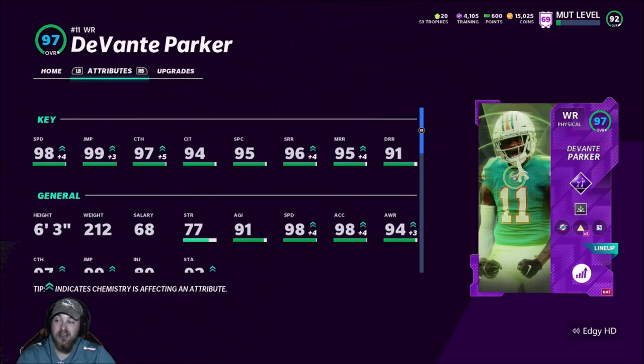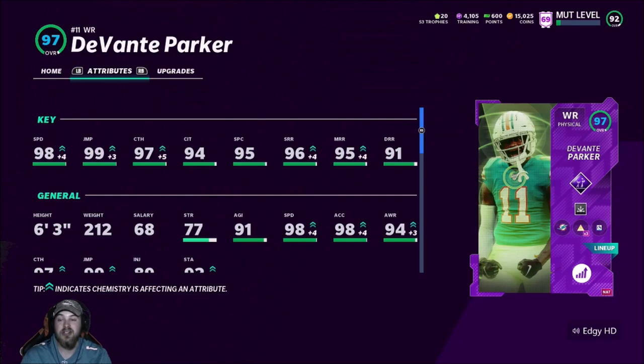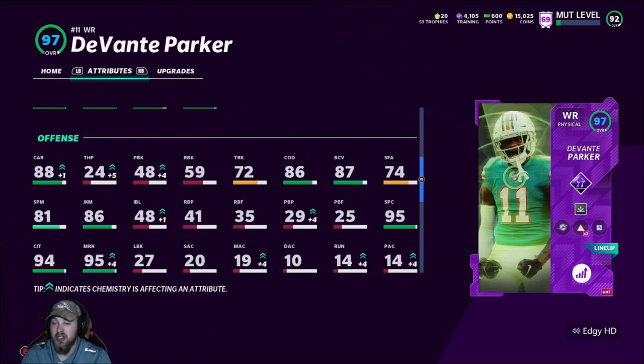With the 50-out-of-50 Dolphins chem max sprinter, he's rocking 98 speed, 99 jumping, 97 catching, 94 catching in traffic, 95 spectacular catch, 96 short route running, 95 medium route running, 91 deep route running. Also have play fake at 50 out of 50. He's 6'3" 212 pounds with 98 acceleration to go with that 98 speed, 88 carrying, 86 juke move, 81 spin move, 86 change of direction, 87 ball carrier vision. He's disgusting.